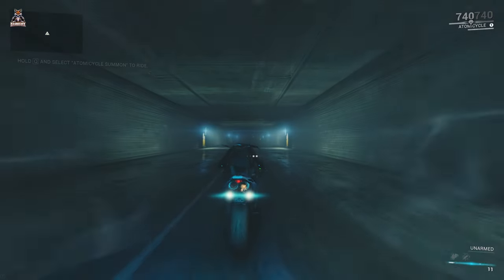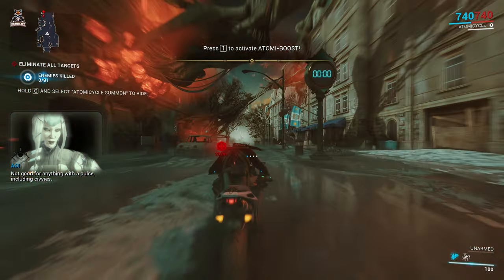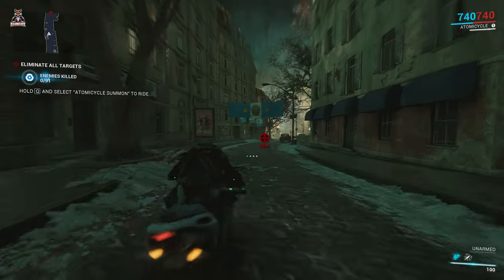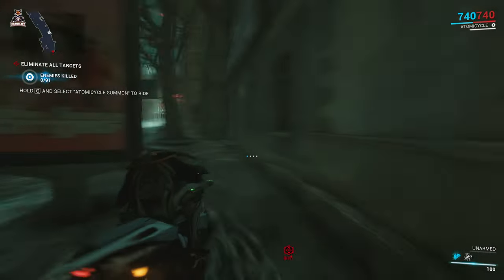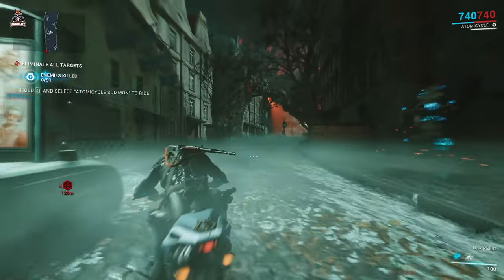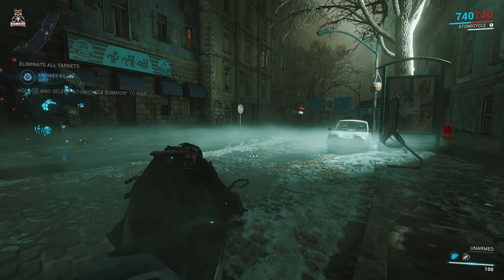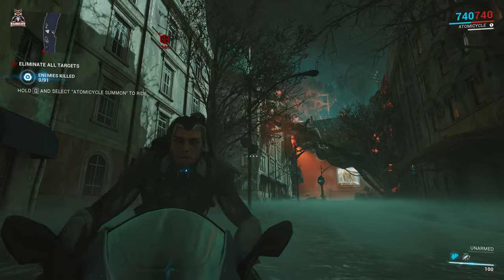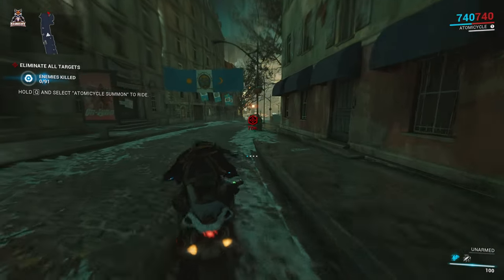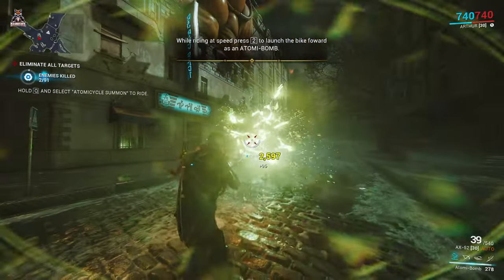I'll have to turn the music off just in case I get copyright strikes. The bike itself — we can steer it with the mouse and turn with W, A, S, D. One thing that's a little bit weird, and I believe it's a controller decision, is when you press the S key the bike doesn't actually brake, which feels strange. To actually brake it's right-click. Spacebar does a cool stunt jump, and we can press two to launch the bike as well.